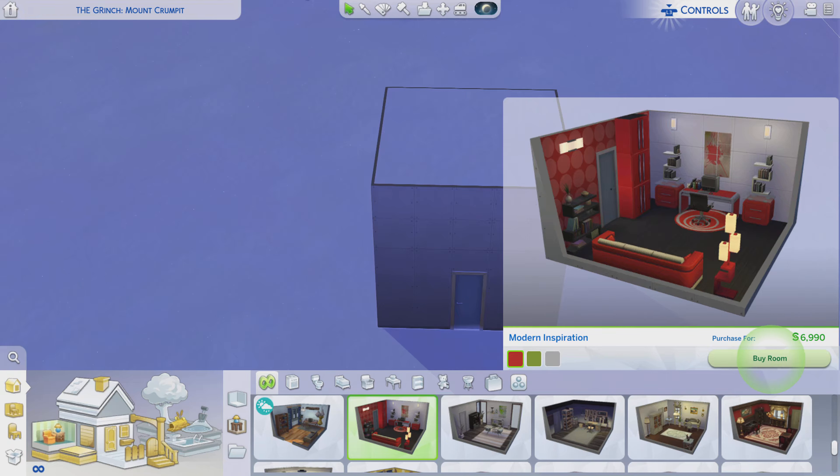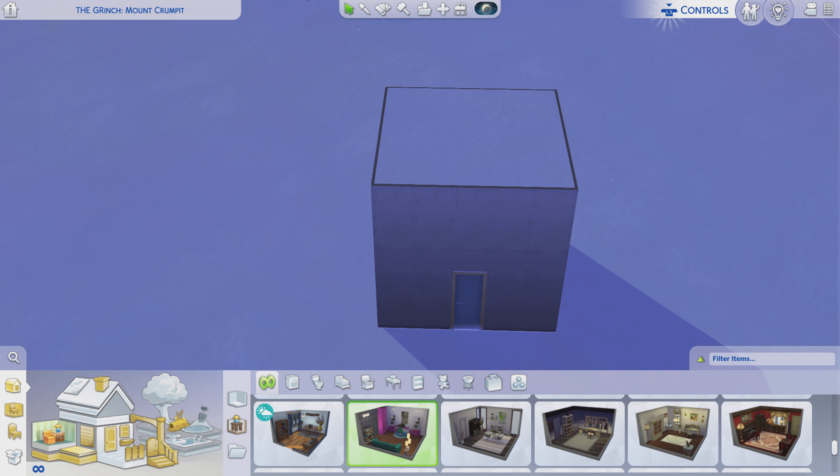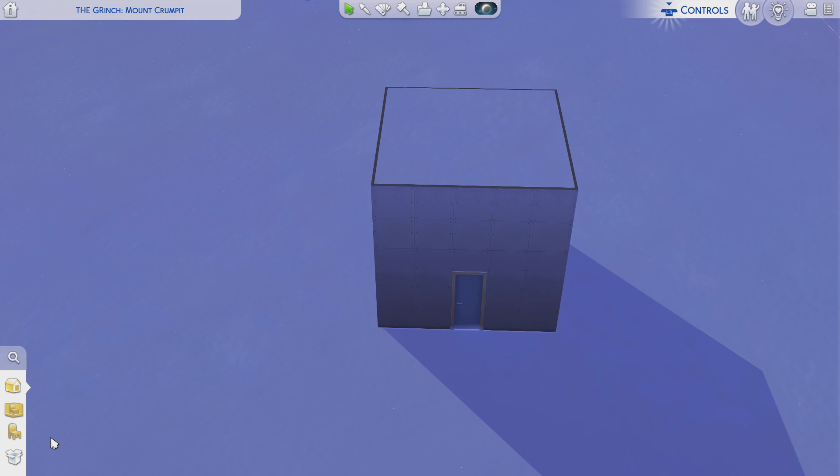Greetings! I am Harry Larry from Gary and this is episode 120 of The Sims 4 Maxis Rooms. This particular room is called Modern Inspiration. It is for almost seven grand. It is a base game room and we got three color variations — the red, green, and the whitish, but it's every other color. And we're gonna go with this one. Let's go take a look at this bad boy.